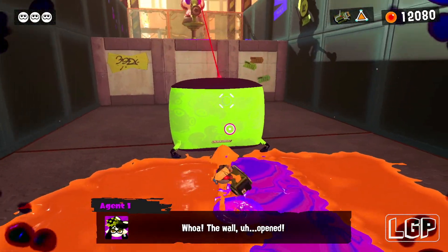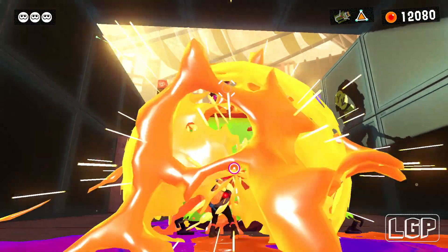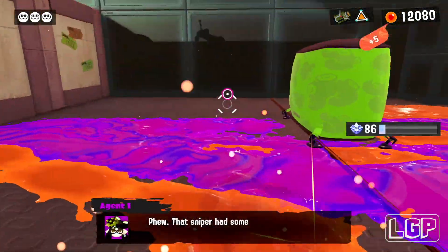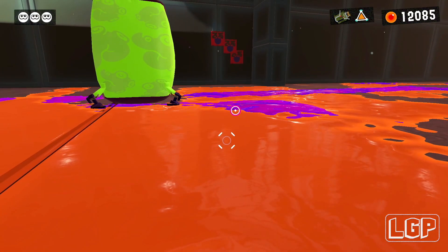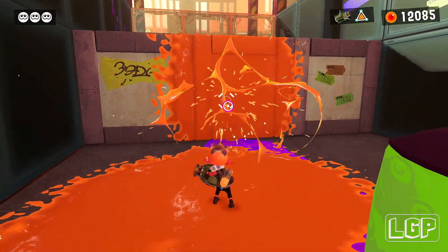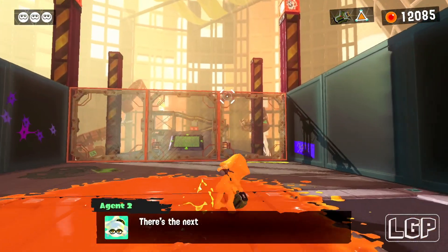Now we go over to this side and now comes the bad part. You've got a sniper here and it is pretty tricky because the ground is covered with purple ink and you just can't avoid stepping on it. So make sure that the ground is covered with your orange ink and then you'll be ready to go to the next side. Wet the wall in here and just jump over to the other side.